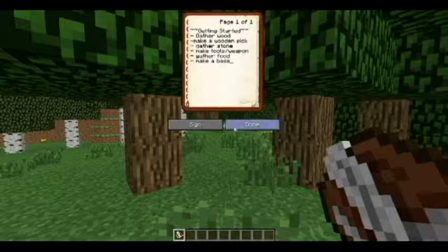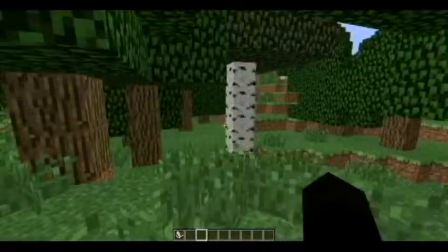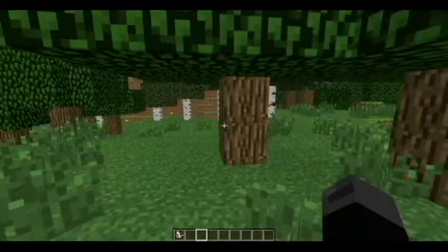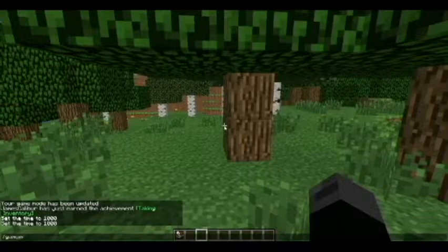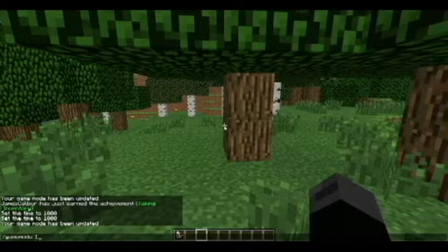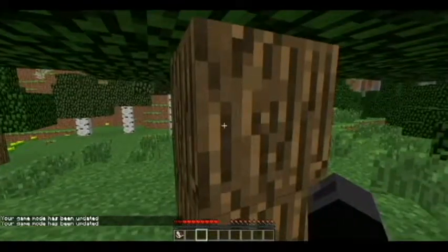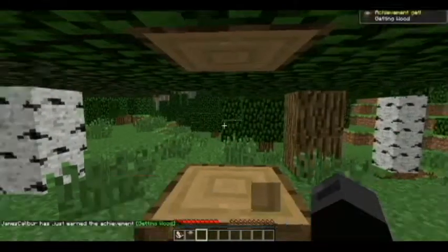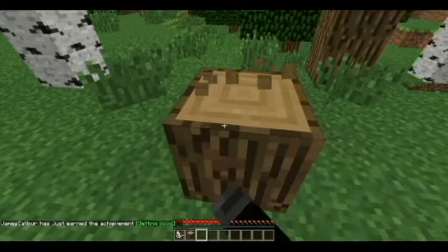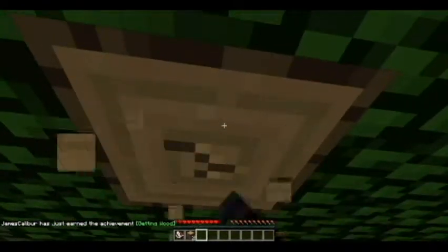First, what you do is gather wood. That is really important. How do you gather the wood? In order to get supplies, you need to get wood. Walk up to a tree and punch the wood — hold down the left click. If you only tap it, you'll never break down any wood. Hold it down and get at least three blocks of wood. This will start you off.